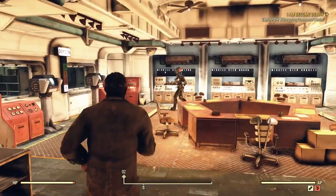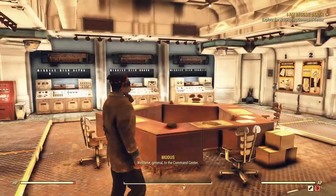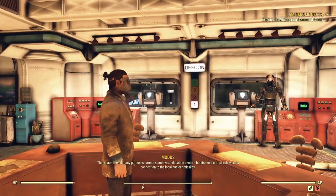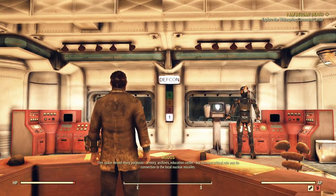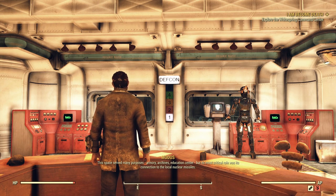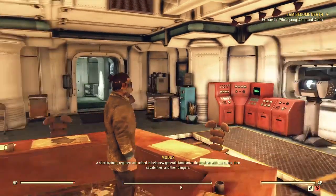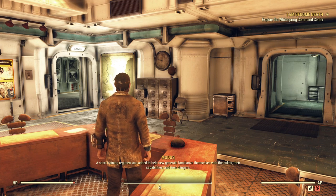Hi guys, welcome back to Fallout 76. Today we're taking on the mission 'I Am Become Death,' which follows 'Officer on Deck' and is a very lengthy mission. In the description I'm going to put time codes on all the different parts, in case you're looking up a specific one rather than watching nearly 40 minutes of mission. If you want to see the whole thing from start to finish, sit back and relax.